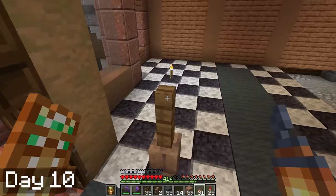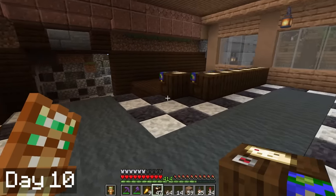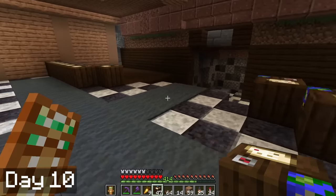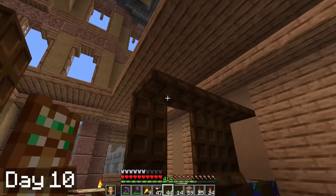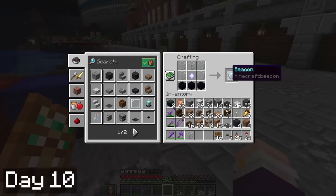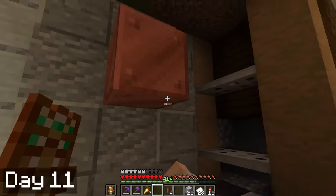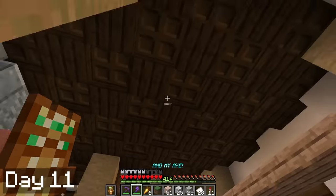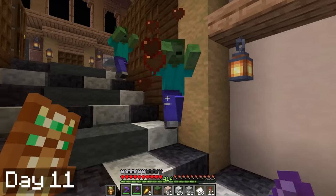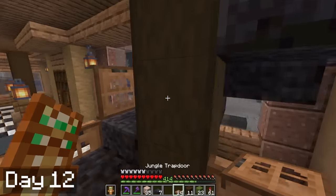On day 10 I made big progress on the interior. I used cartography tables for the counters, which is a really cool trick — it only works in a few directions due to the texture, but I got lucky and none of the ugly sides were showing. I used loads of trapdoors, and I also crafted up a beacon to use as a light table for checking counterfeit money. Then on day 11 I worked on creating the vault — I think it came out really cool. I'm thinking maybe at some point I'll store my extra diamonds and gold here. The next day I built up the balcony on the second floor and made a spiral staircase to get up.